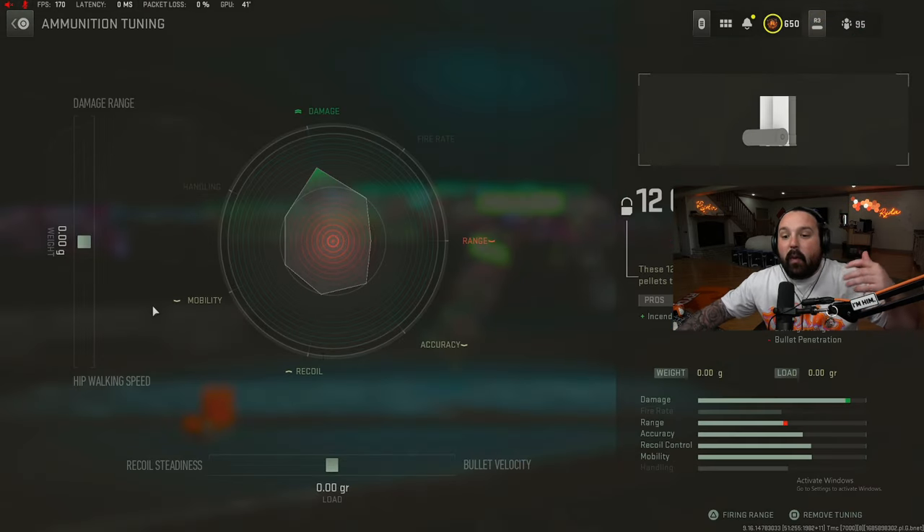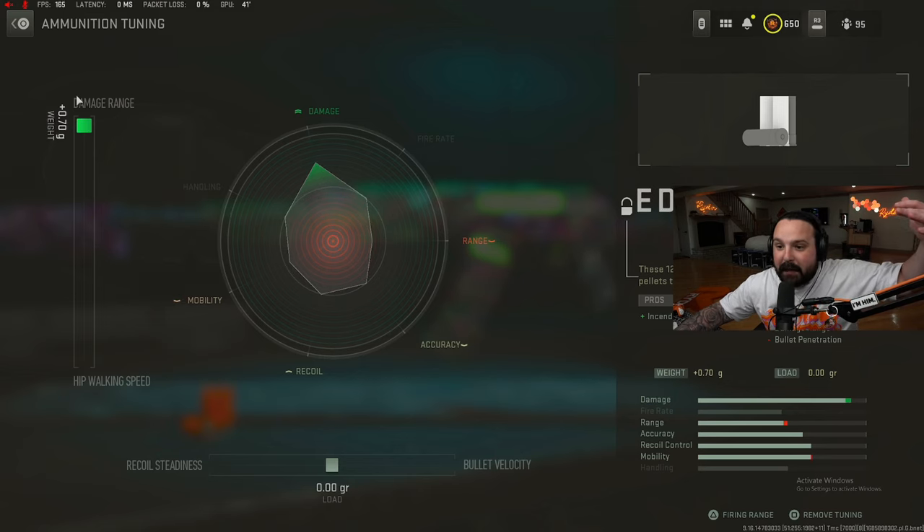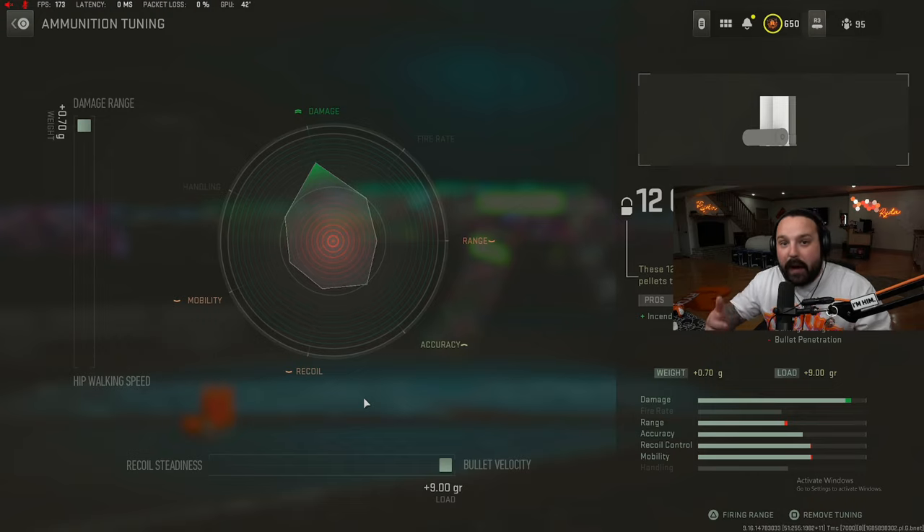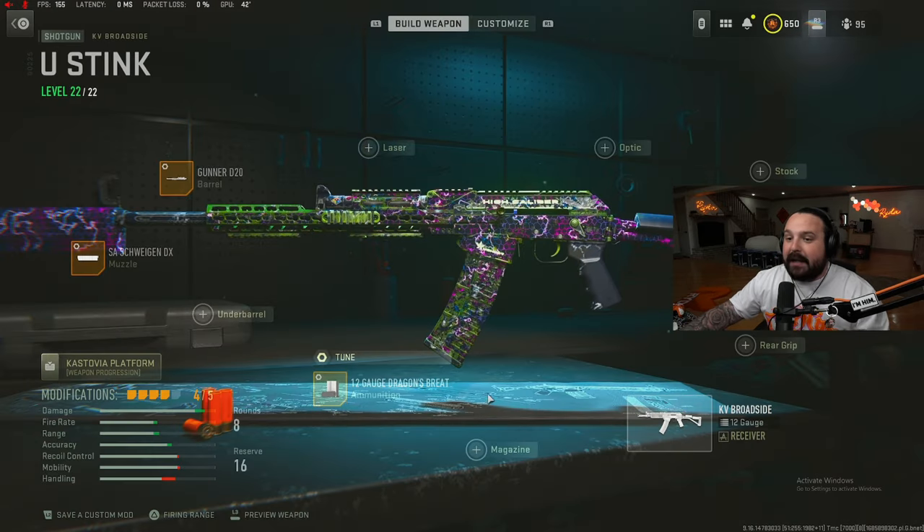We're gonna rock the 12 Gauge Dragon's Breath — the fire rounds — for enhanced incendiary damage. For the tuning, take these up towards enhanced damage range. On the bottom, go right towards bullet velocity to get the max range and max velocity out of this weapon, along with that broken fire effect.